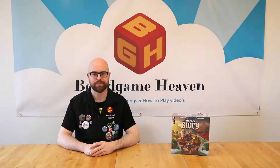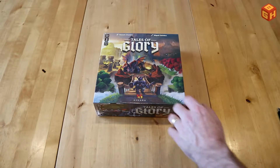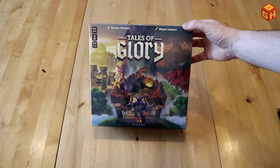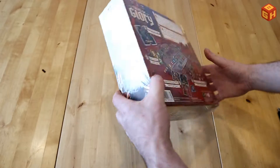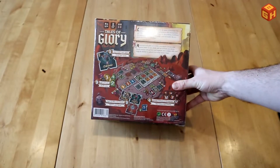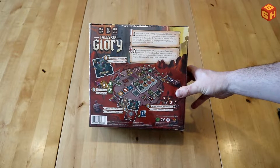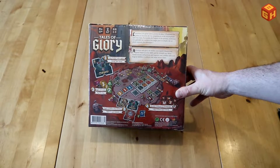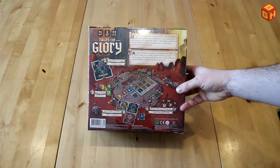Let's open up the box and see what's inside. Tales of Glory — there's some cool artwork on here by Miguel Coimbra, if I pronounce that correctly. The back of the box has an image of the game in play, the layout of the game in a nice artistic background, with a description in French and English.